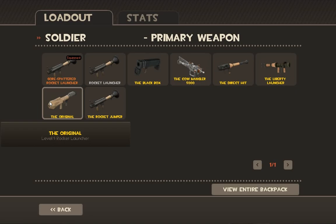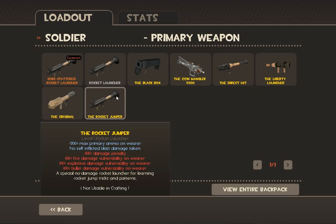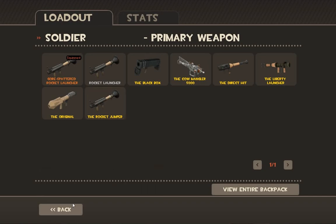We have the Original — it's the same as the rocket launcher, except normally the rocket launcher sits on the right side of your screen, and the Original is in the center. It's called the Original because it's based off the Quake rocket launcher, which was in the middle of the screen. There's a little caveat I'll explain in the video, but it's basically the rocket launcher. Then we have the Rocket Jumper, which does no damage. You take 100% damage from fires, explosives, and bullets — nothing takes damage from this — and you get an extra 200% ammo. This is basically only for rocket jump practice.